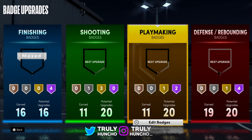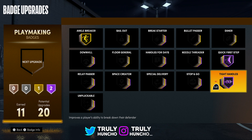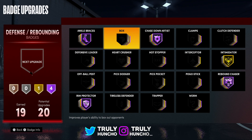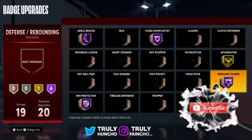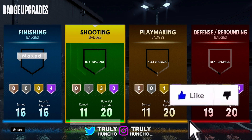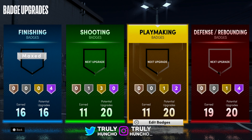I will explain Difficult Shots in another video because this badge is overpowered — it's insane, I'm gonna make a different video about that, so stay tuned. For the playmaking badges I got Ankle Breaker on gold, Quick First Step on Hall of Fame, and Tight Handles on Hall of Fame. I might go with Space Creator on Hall of Fame too because that gives you ankle breaker animations for days. For the defensive badges: Ankle Braces on Hall of Fame, Chase Down Artist on Hall of Fame, Intimidator on gold, Hot Chaser on Hall of Fame, and Rim Protector on Hall of Fame. Now let's get into the animations — I'm giving you everything: my jump shot, dribble moves, finishing animations, everything.